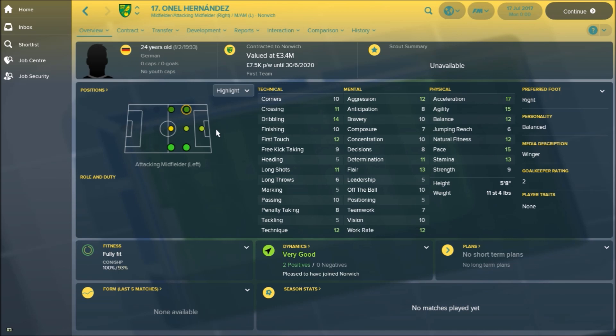He prefers a wing position, and that is reflected in his stats here. Looking at his physical attributes, he is lightning quick — someone with a lot of pace, a lot of acceleration, and good agility. From a winger's point of view, he's got good flair, good dribbling, okay crossing, but he does have a lot of work to do. So he's going to be a flair player, someone who can possibly come on to make an impact, or if you want somebody to run at defenders and cause havoc, Hernandez is probably going to be your guy.